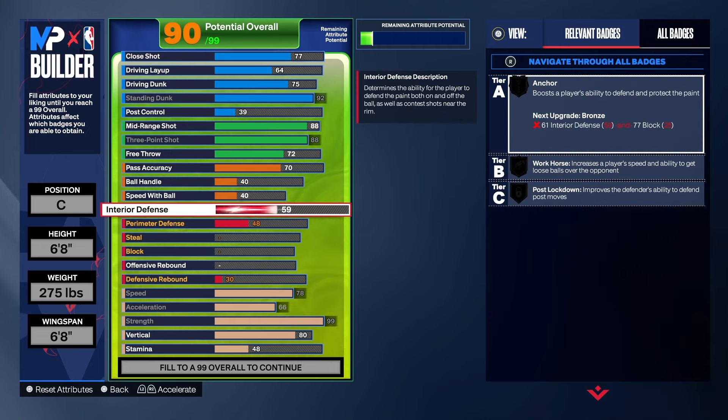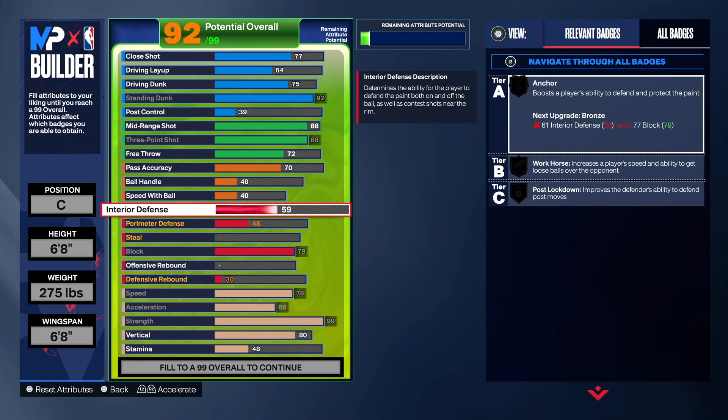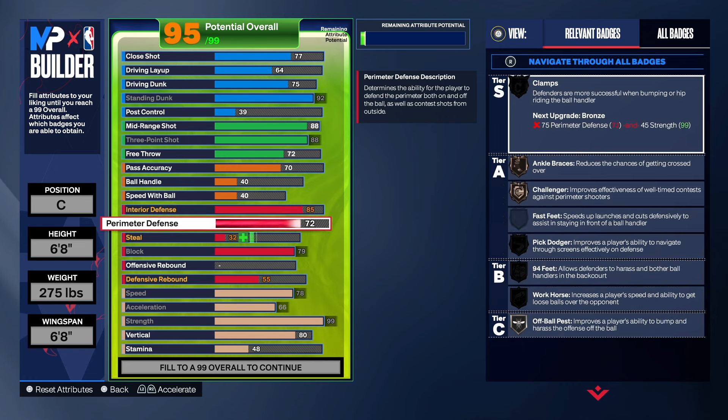Let's get into the defense. With the defense, keep in mind we have to play center. These are the only things that I don't like about the build. Given the fact that you are 6'8" and you took your wingspan all the way down, that took your shot blocking away. The only amount of shot blocking we can get is a 79, and we're going to have to be okay with that. I would prefer it to be an 87, but we can't get an 87 if we want the name sharpshooter. For interior defense, we bumped that up to an 85. On the perimeter defense, I did take that up to a 76 so we can get clamps on this build.